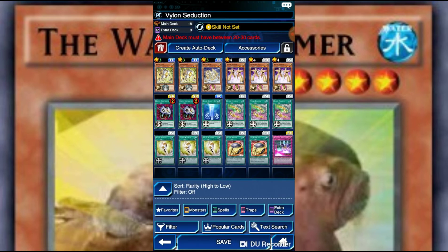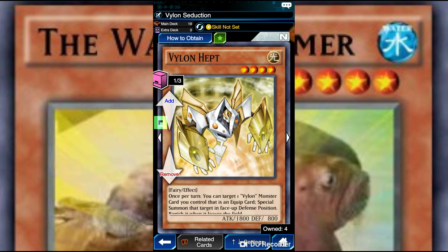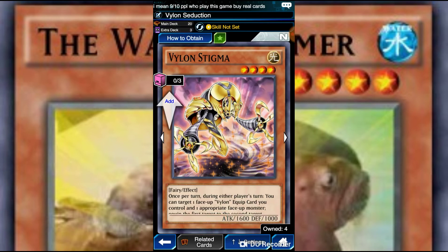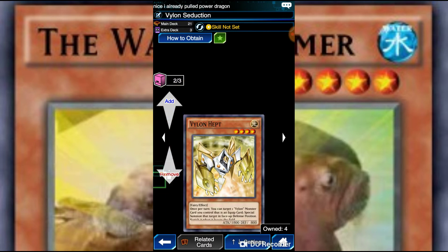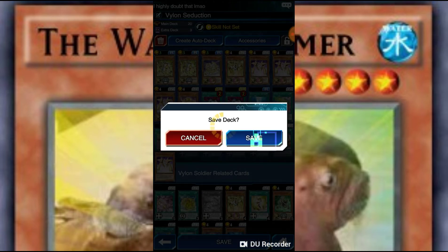Let me get Heft really quickly. Heft will actually combo really nicely with Stella, so I'm actually going to put in two Heft instead of two Stigma. Stigma's very good, don't get me wrong — Stigma is good. So maybe I'll run one Heft, one Stigma for now. This isn't a complete deck list obviously, but for now this is what the deck list is going to look like.